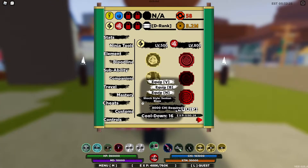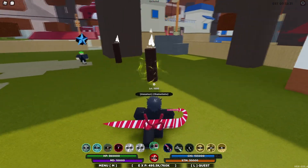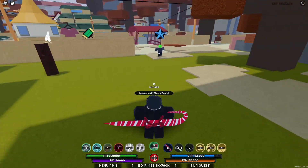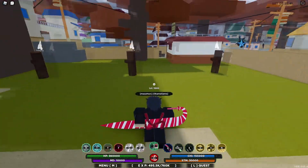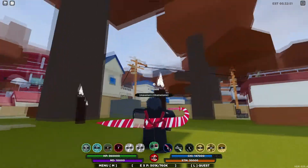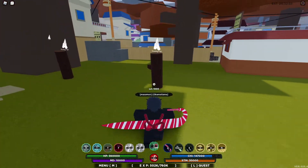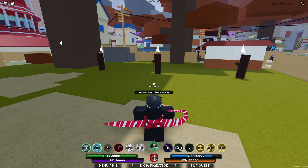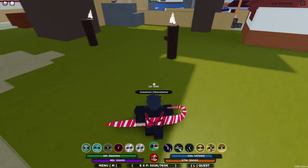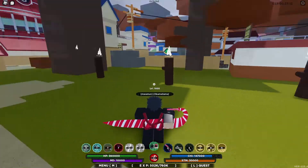The second move is Shock Style Senken Blaze. Oh my god — wait, did I just do a JoJo punch?! It just aims toward whoever is closest to you, which in this case is the training log. It does decent damage; it was too fast to read exactly but it did around 2k each hit, so probably around 15k to 20k total, maybe even more. That was pretty good overall.